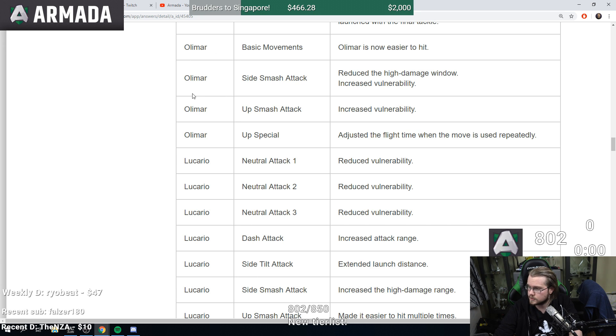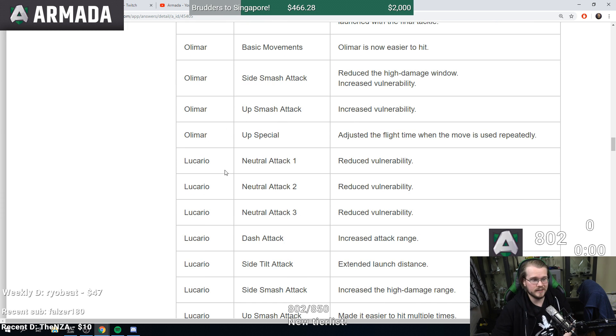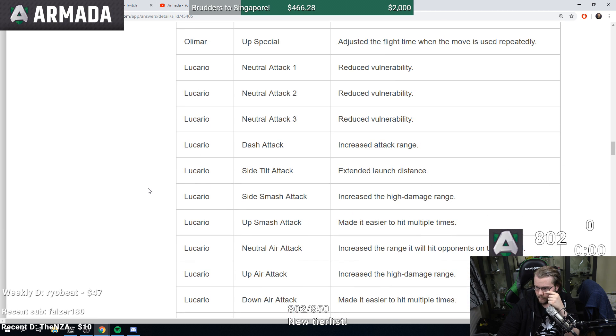Olimar: easier to hit, but f-smash reduced the high damage window and increased lag. Up smash also increased lag. Up B adjusted flight time when the move is used repeatedly — sounds like it got worse. So Olimar got quite a bit nerfed. It really looks like Nintendo is looking at tournament results because a lot of the good characters have gotten nerfs. Lucario reduced lag on neutral attacks.